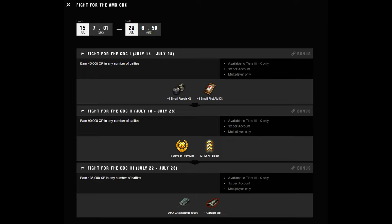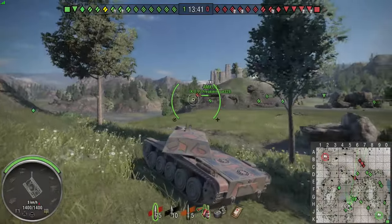The first op starts on Friday the 15th of July — you need to earn 45,000 XP for that. The second op doesn't unlock until the 18th of July, that's the following Monday, where you need to earn another 90,000 XP. Then the third op is available from Friday the 22nd of July, where you need to earn a staggering 135,000 XP. So the total amount you need to earn is 270,000 XP — quite a lot.